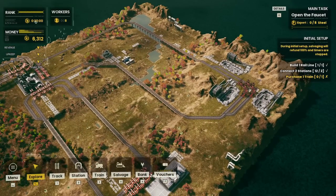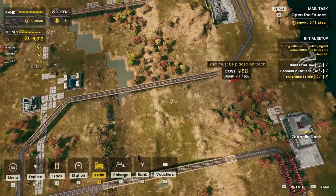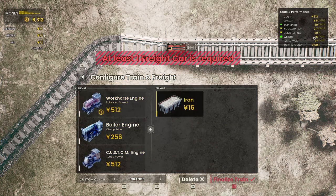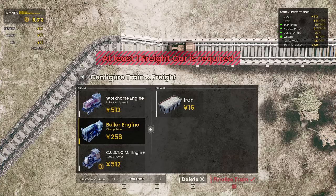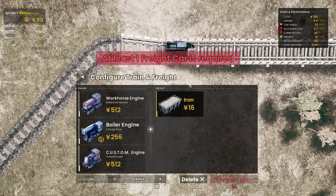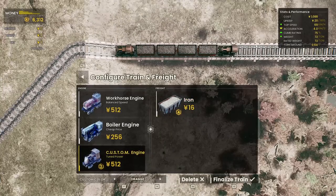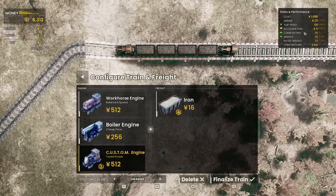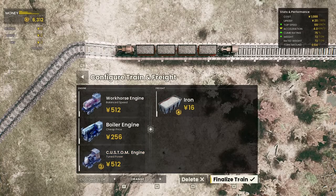As we build trains, we start burning through money. Let's look at the train options. We have different types: the workhorse is a balanced one with a stop speed of 50, versus others at 33 or 75. The small boiler train is too slow and can't really climb. The custom fast option can't carry a lot of weight. The workhorse takes 72 tons and is fast, can climb, and carries exactly what we need — so this is our train.